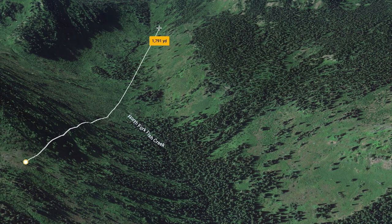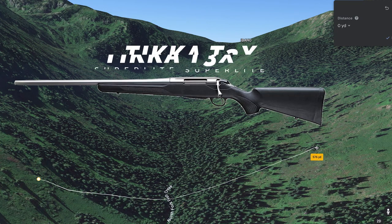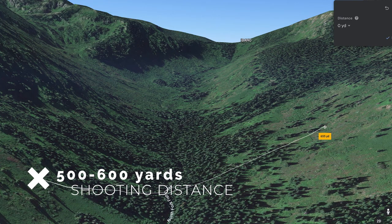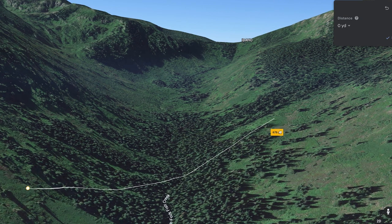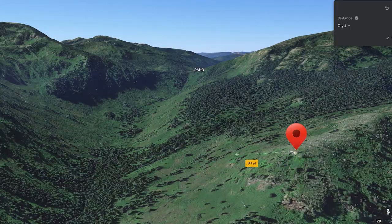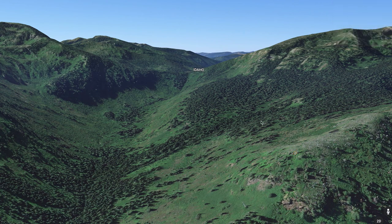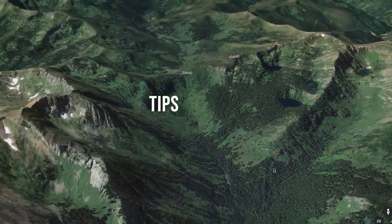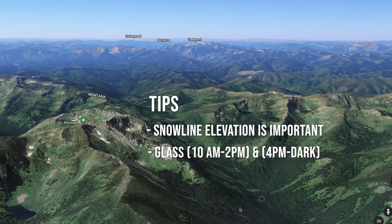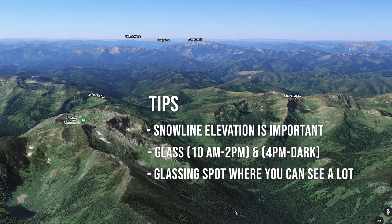Once you pick the glassing spot, get out your measuring tool and check your distances — about 1,000 to 1,800 yards is actually pretty good. You could drop down and shoot across the canyon at 500–600 yards with a long-range setup, or drop down and sneak around to within about 300 yards. The main thing is finding glassing spots where you can see a lot of country, because with bear hunting, the more you can see, the more you will find.